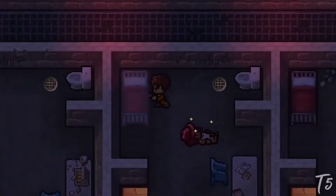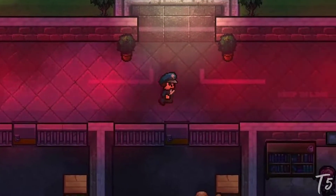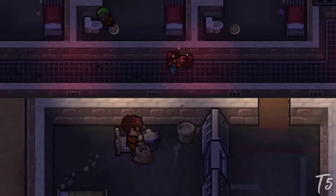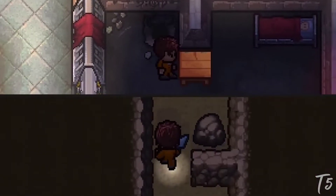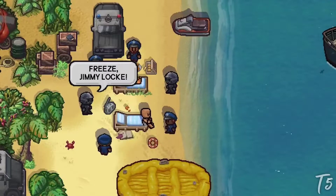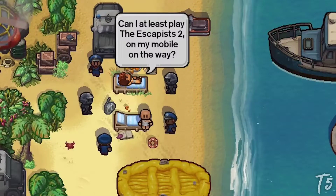In order to escape, players have to formulate a plan, craft the necessary items, and slowly make their escape. However, you also have to go to chow and show up for prisoner counts in order to not get caught. It's an entertaining game that doesn't quite fit the survival genre, but there is enough survival here to put it on the list. It runs for $6.99 with no in-app purchases or ads, and is available on Google Play Pass if you have it.